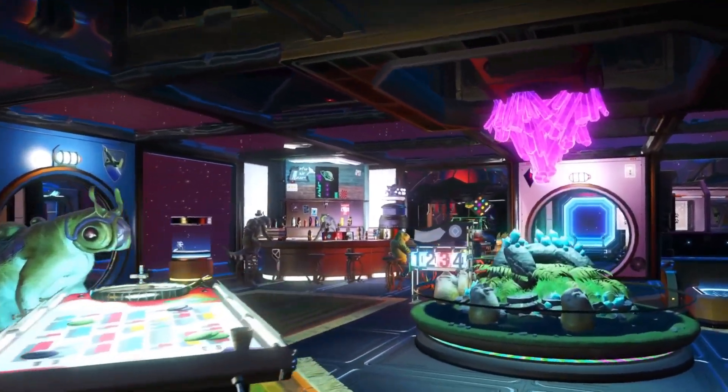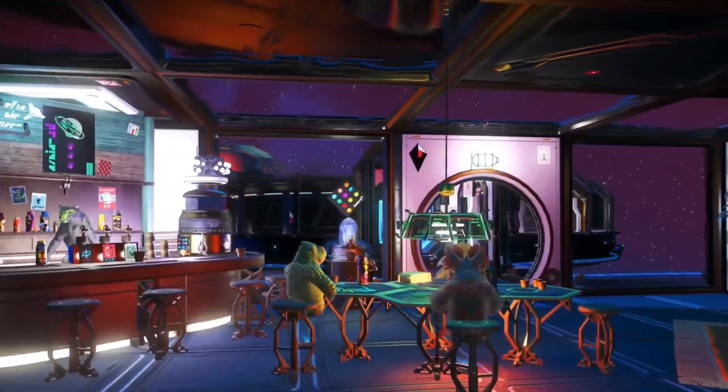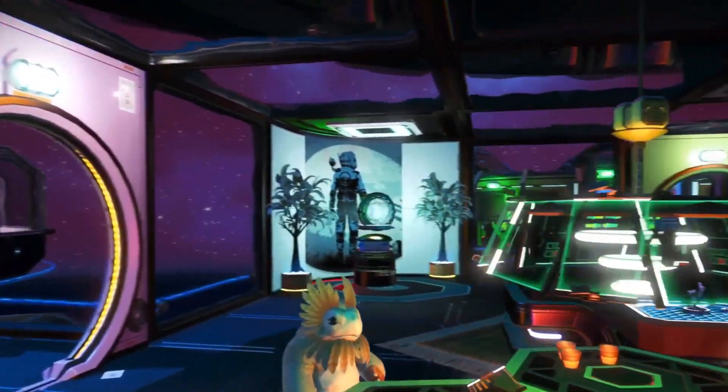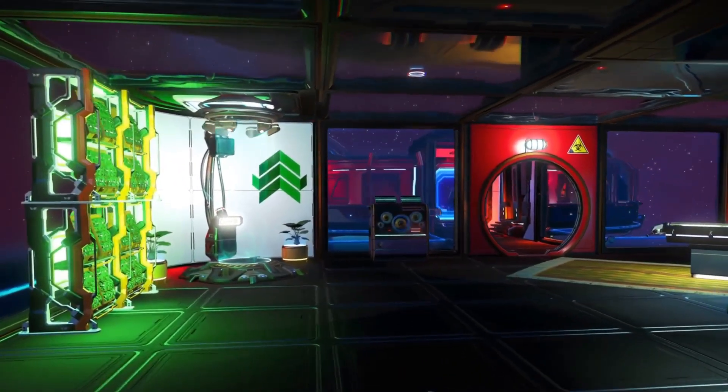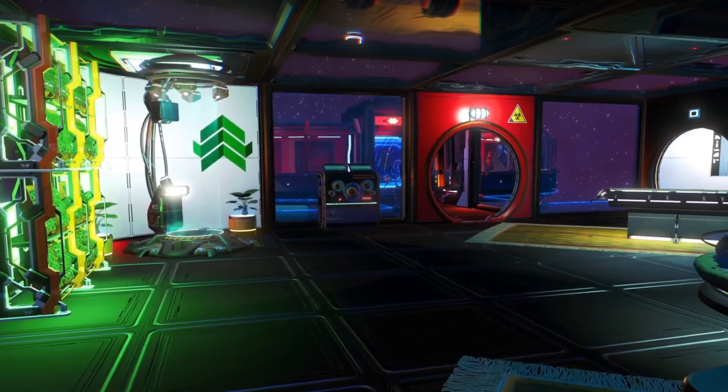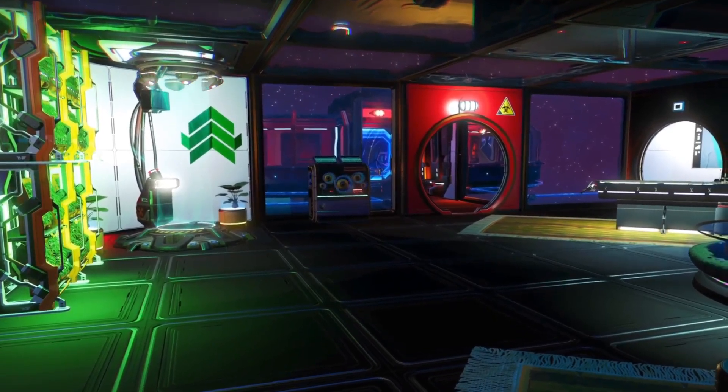My sleazy low orbit bar and grill, the Blue Cthulhu, would be the perfect setting for it, as it's a bit of a wretched hive of scum and villainy. So all I had to do was move a bit of furniture to make some space and take out some cuboids.